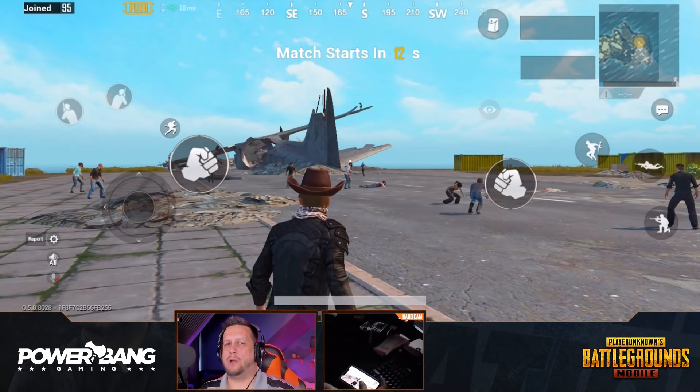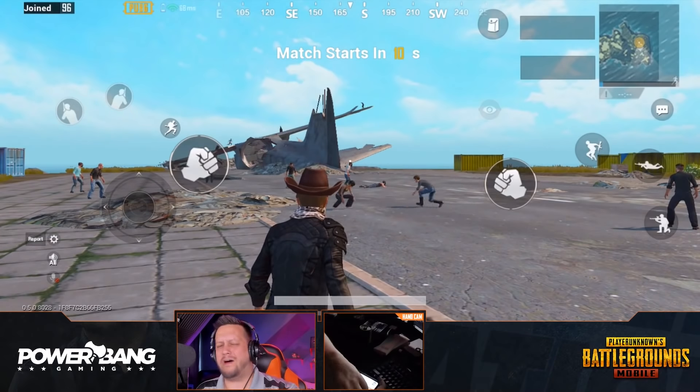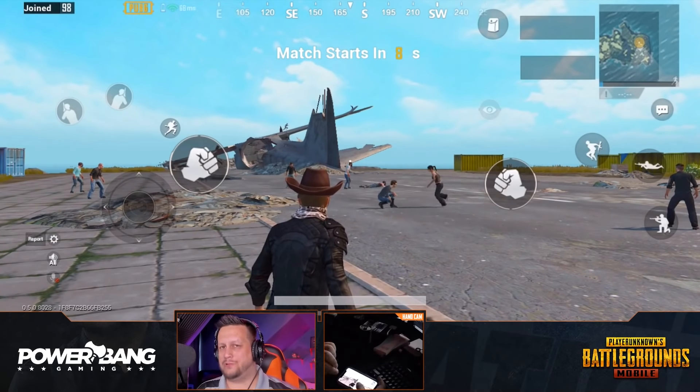What is going on guys? My name is PowerBang. Welcome back to PUBG Mobile. We are going to be learning how to jump out of a plane today the right way, the proper way, and making sure that you guys get to your destination first — not before, not after somebody else does. That's not cool. First thing you want to do is open up the map and kind of identify where in the world you're traveling over.